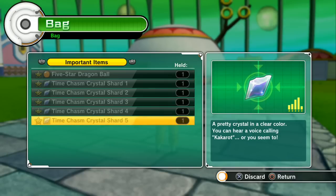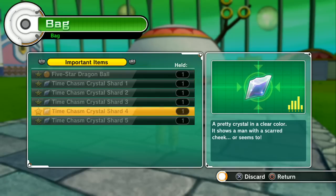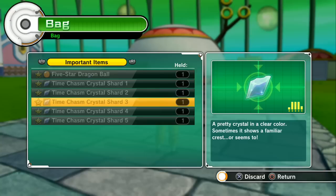You get these crystal shards after you beat the game from various parallel quests. You can go through and look through the rewards to see which ones you have to do, but there are five of these you need to get. I'm showing these right now.